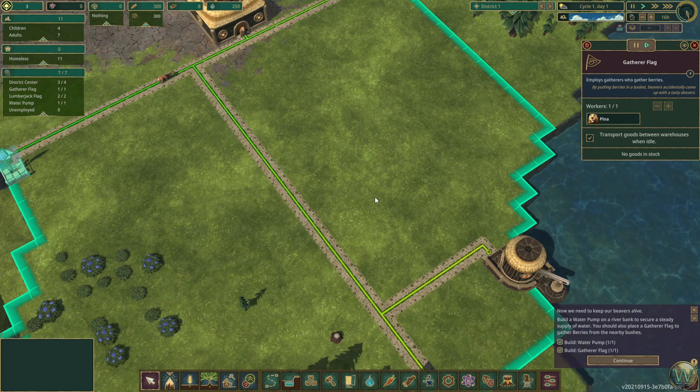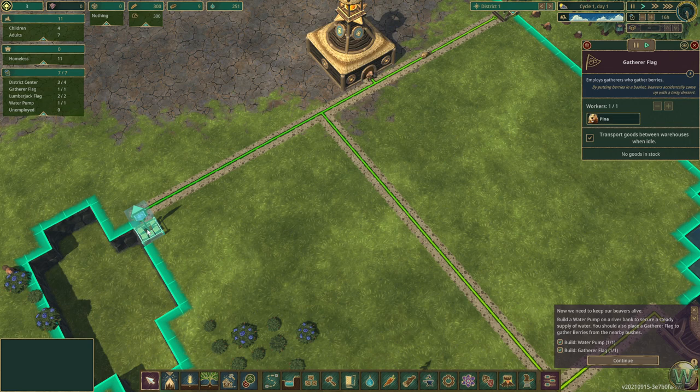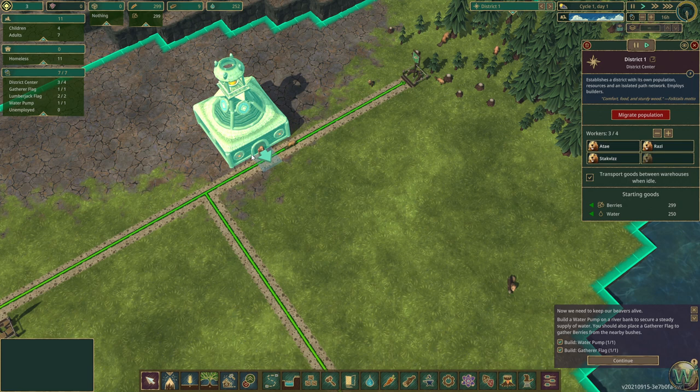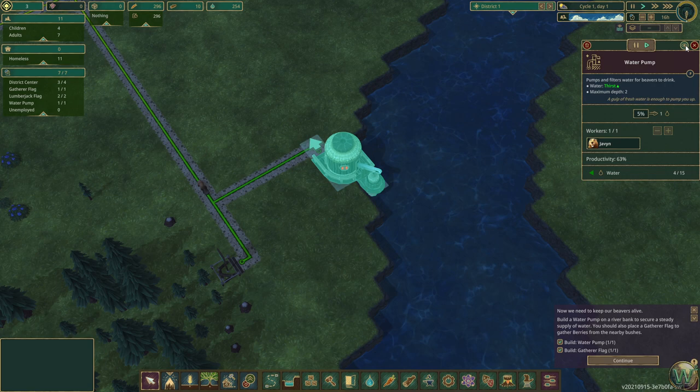You can see the buildings that are connected to the road that leads back to the district center. If you click on any of the buildings that are connected to the road, you'll get a green line with a little dot that says it's connected. That includes the district center. You can also pause the production of buildings — I think all production buildings. And you can click the little focus icon here to focus on the building. Let's continue through the tutorial.